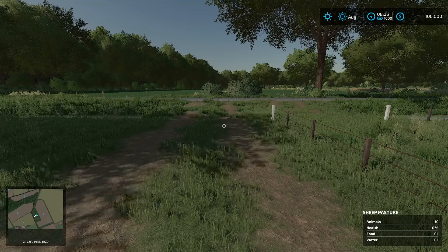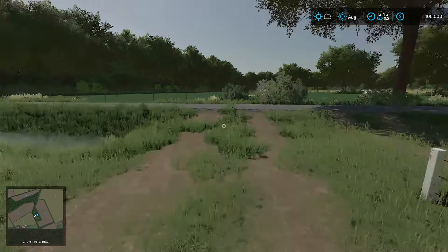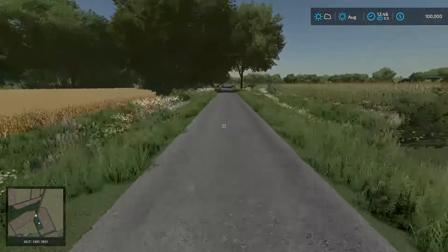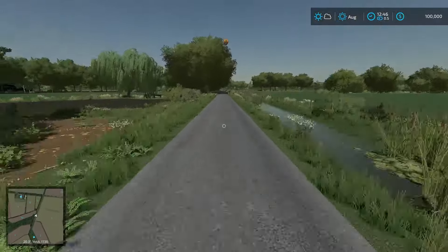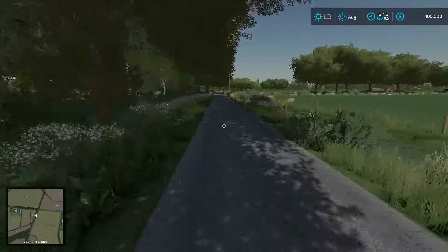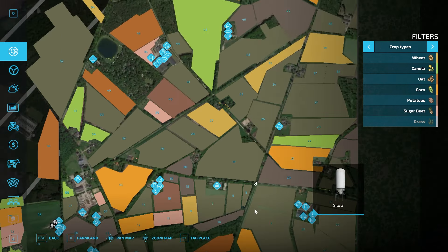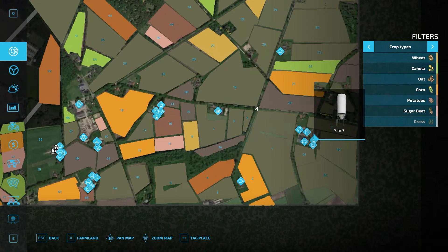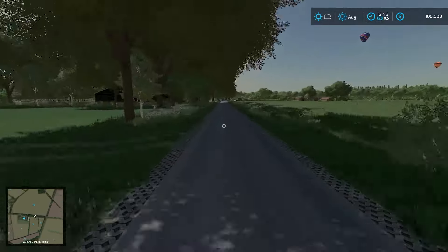I'm going to fast forward time so we can hopefully see a little bit better on the map. I'm going to keep running up to the store which is just around the corner, and then I will purchase ourselves a truck so we can continue to drive around the map. I don't think there's anything terribly exciting out this way other than the sheep pasture. We have a nice little intersection here — going right, it looks like there's a farm set up over there, and I can see a few farms dotted about.